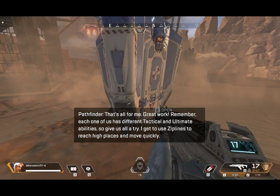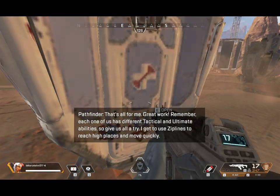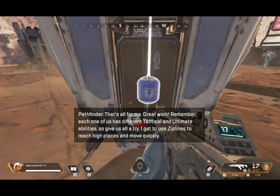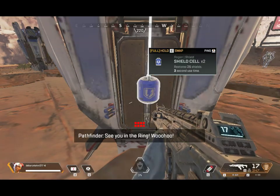Here it comes. Approach it and grab what you need — payment items for your friends. Each one of us has different tactical and ultimate abilities, so give us all a try.